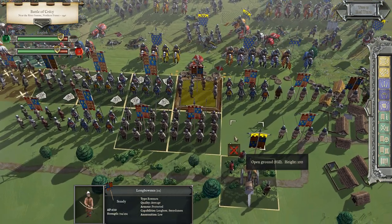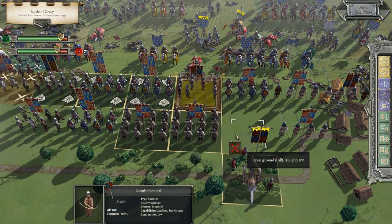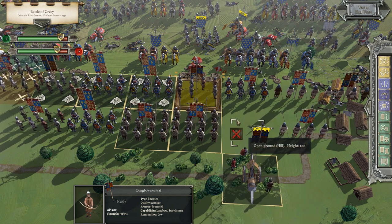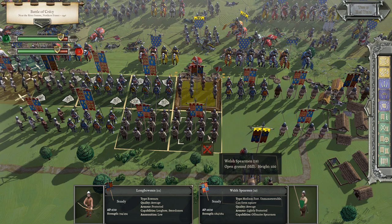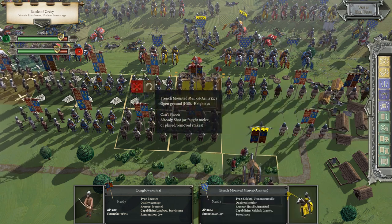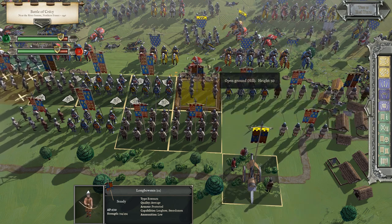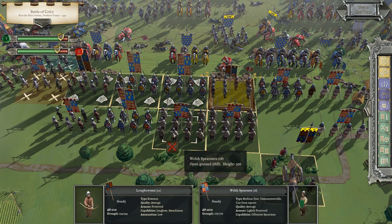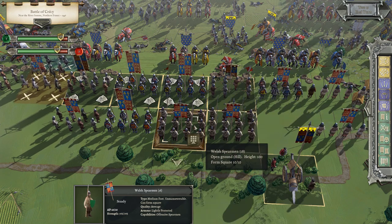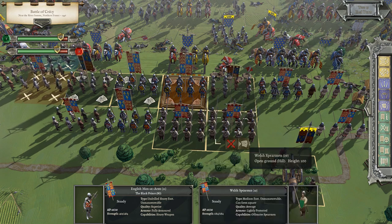If I had to do this over — it was kind of my first time playing all the way through — you really want your foot probably up on the 50-height rise, your foot there, and your bowmen at 100 just raining fire down. Once something gets locked in hand-to-hand combat, you can no longer fire missiles at it. We've got Welsh spearmen back here in column reserve as a second line.